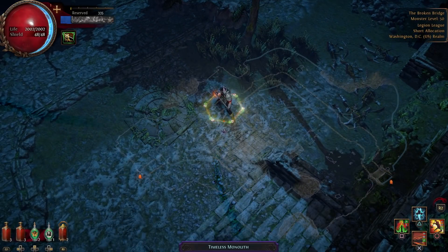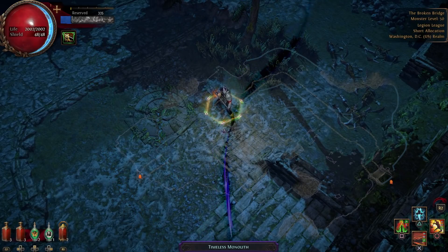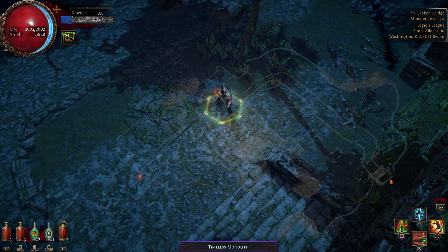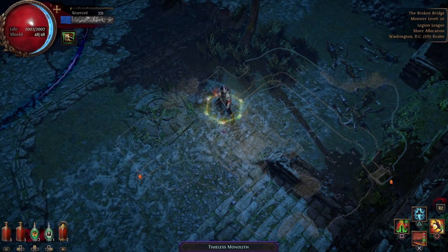My number 2 tip is to make sure you have a good AoE attack equipped. Single target attacks are not going to be very useful when unlocking the monolith, simply because we don't want to be attacking one enemy at a time — we want to hit multiple at a time, unfreezing multiple targets as we move through the battlefield.